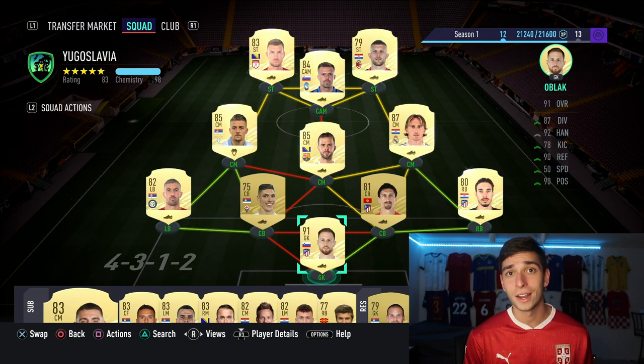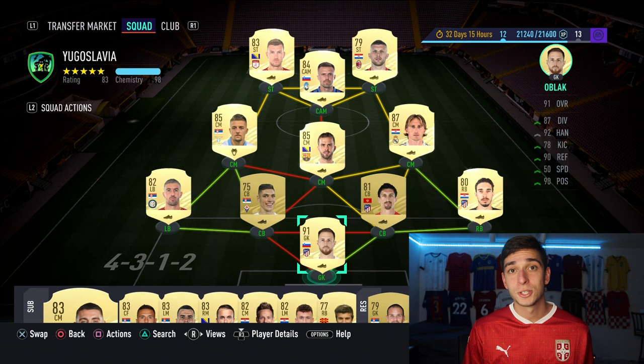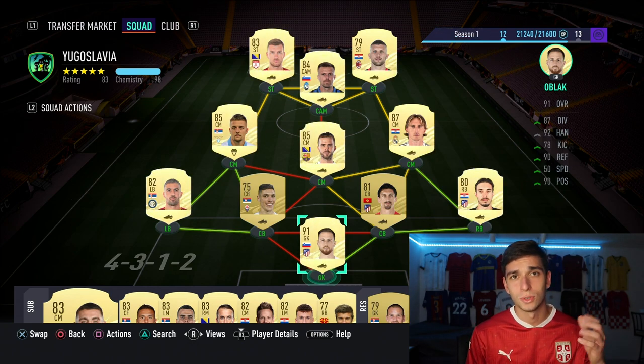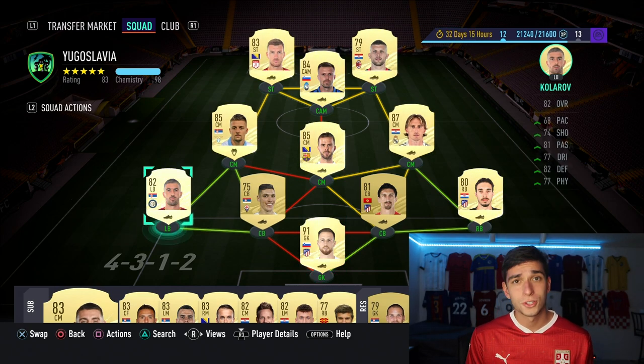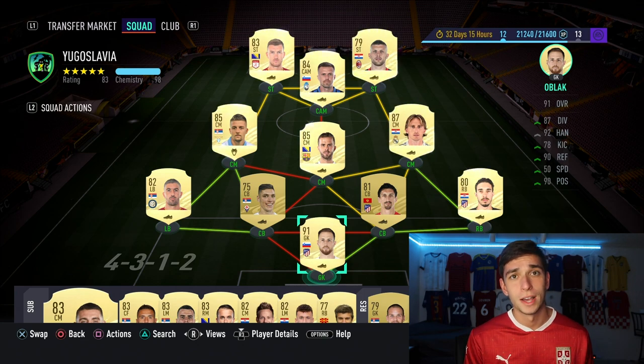Unfortunately EA have downgraded a lot of the Yugoslavian players, so the team isn't looking as insane as before, but it's still nice. Couldn't get all the way up to 100 chemistry but 98 isn't too bad either. This is the best possible combination with the highest chemistry possible without just doing one league, which would be cheating. I mostly focused on the starting 11 — we still have a decent bench, but I didn't go for the likes of Hedanovic since we already have Oblak.